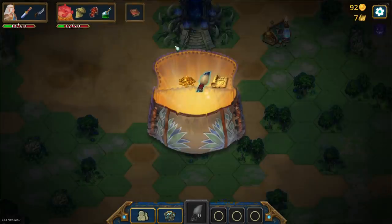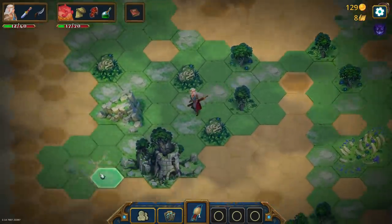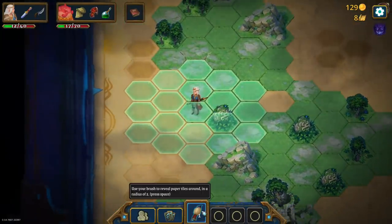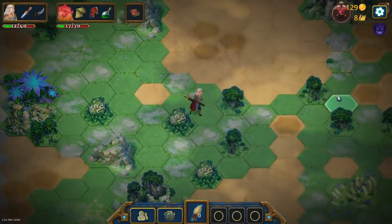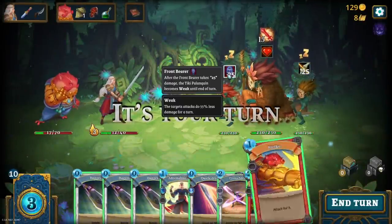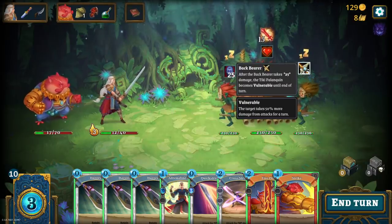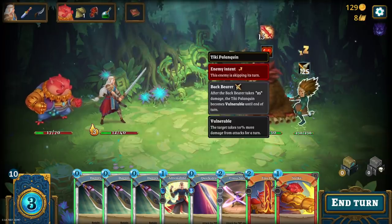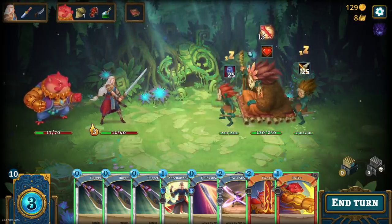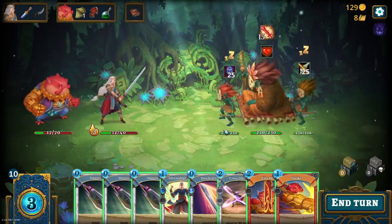We're going to need to charge from our paintbrush. We'll need healing. Let's go die to the boss — I'm sure that's what's going to happen. The boss is a Tiki Palanquin with a front bearer and back bearer. After the front bearer takes 25 damage, the tiki palanquin becomes weak; back bearer becomes vulnerable. They have tons of hit points. But all three parts of the tiki are one creature — they share their HP total. So we're looking to deal 25 to each section to add vulnerability. Adrenaline Rush just cycles — pays for itself, draws a new card. We've got to put down the Fire Oil when it comes up.